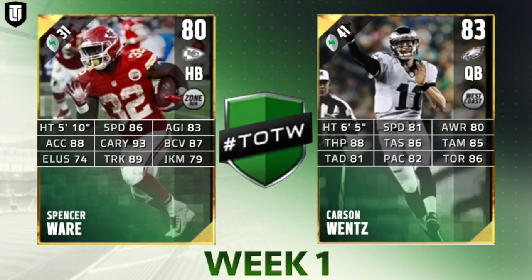Spencer Ware is a decent card — 86 speed, 93 carry, and 89 truck are his strong points, and the 88 acceleration is pretty good. However, his trucking is not in the 90s and his juke move is not even in the 80s, so he's not going to get those next-level moves. I would avoid this card and get something like a Derrick Henry from last week.